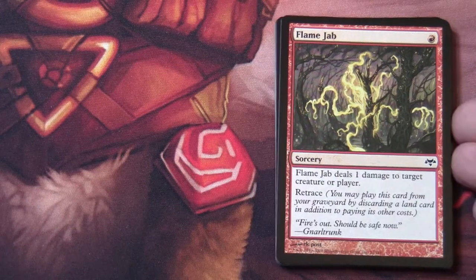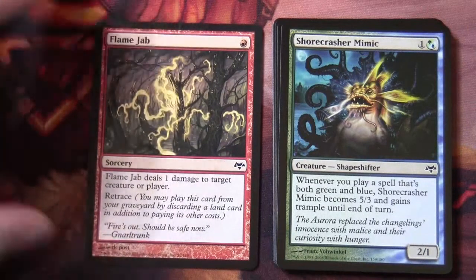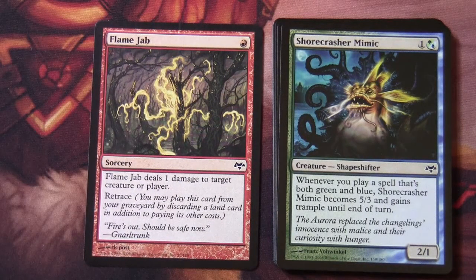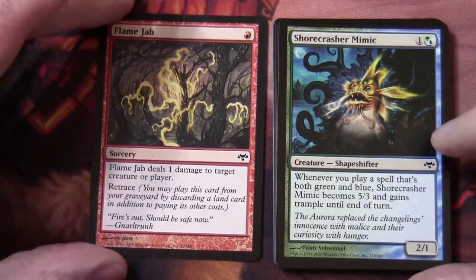Our first common is Flame Jab, and we've got a Shore Crasher Mimic — so there was a cycle of mimics. This one is green-blue, it's a 2/1 shapeshifter. Whenever you play a spell that's both green and blue, Shore Crasher Mimic becomes 5/3 and gains Trample until end of turn. You saw this a lot in the block — lots of cards that cared about colour combinations and colour identity, with interesting hybrid activation costs.